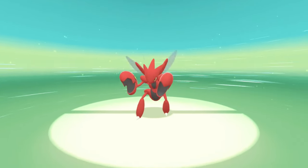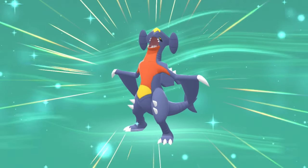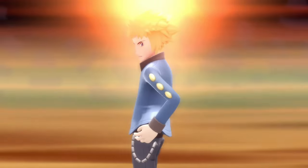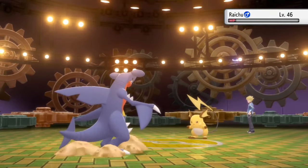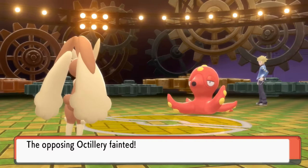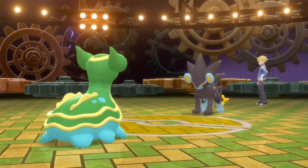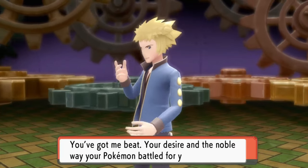After that craziness I finally got my seventh badge and was ready to challenge the eighth gym. I did some training and evolved Gible and Swinub into Garchomp and Mamoswine. Volkner was pretty easy — he has two actual Electric-type Pokemon, and then Ambipom and Octillery, which didn't really pose much of a threat against my team. I won and earned my eighth badge.